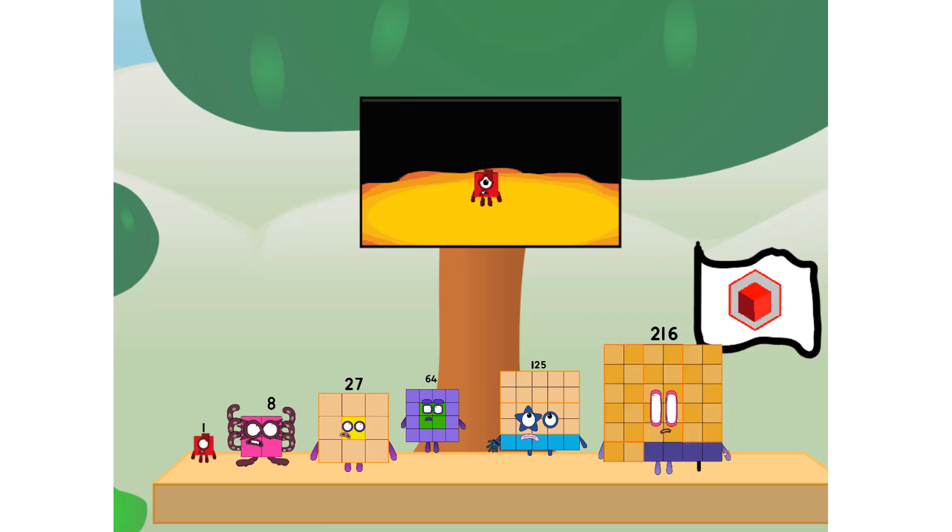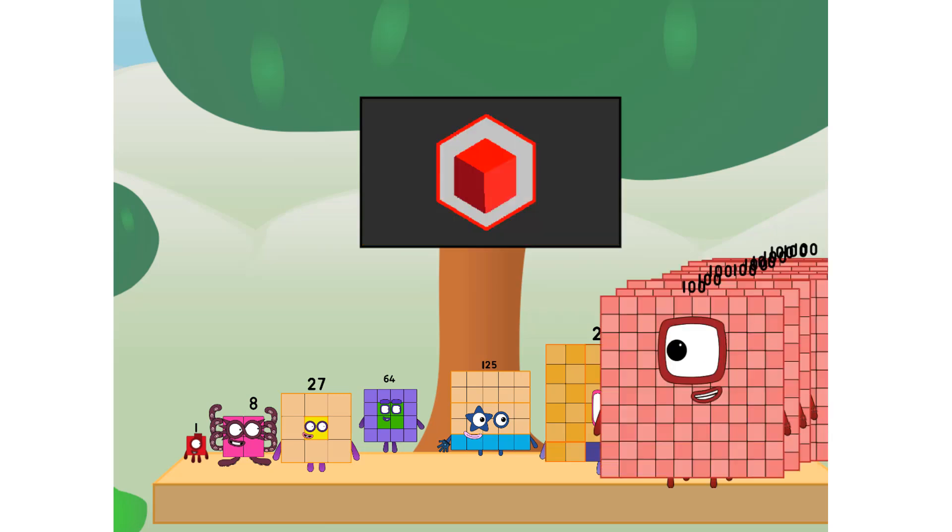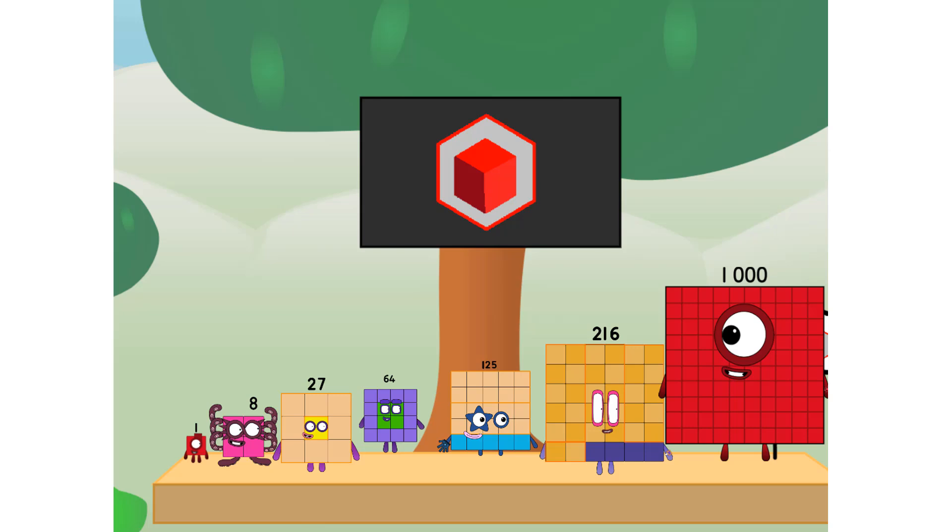Numberland, we have a problem. I forgot the flag. Don't worry, little one. I'll take care of this. Ninety-one. And I promise, no square power. Cube power only.